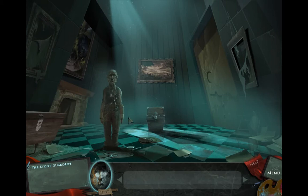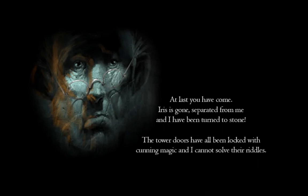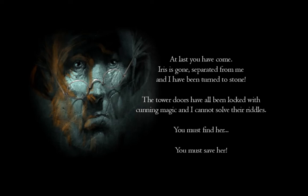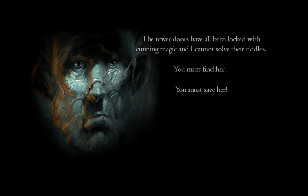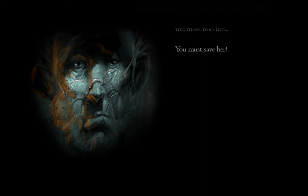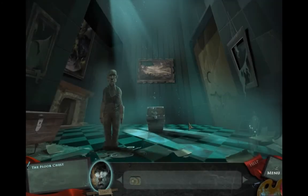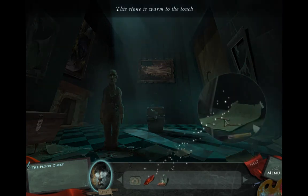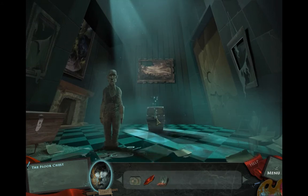You can use paintings, you can enter paintings, you can draw things to help you, and they can help you advance in the game. And in the paintings that you find here — like the squirrel on the stump — these are paintings we'll be using later.